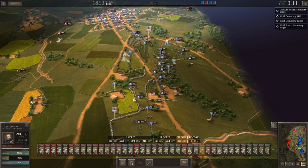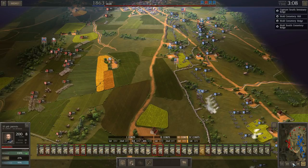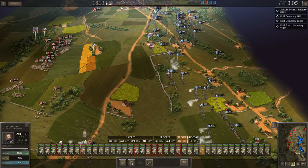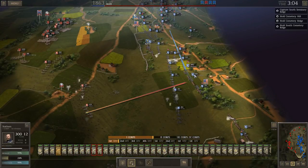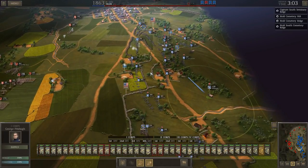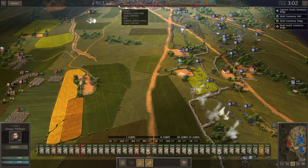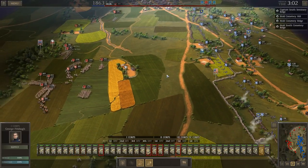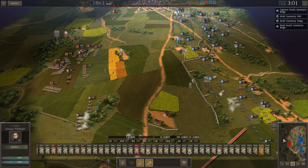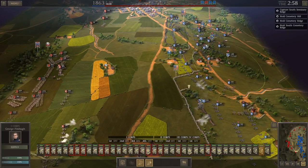Looks like he changed his mind about attacking up here, so we'll watch for the artillery or infantry to start making their way. Obviously my front line artillery is going to get nailed, but I've got so much behind them that I hope it makes up for it. Here he comes — I've got 2,480 men and 400 guns; he's got 26,000 men. We're now in the midst of the artillery barrage that preceded Pickett's Charge.